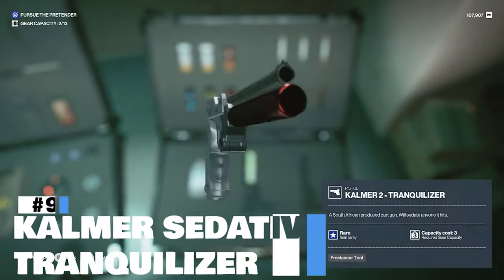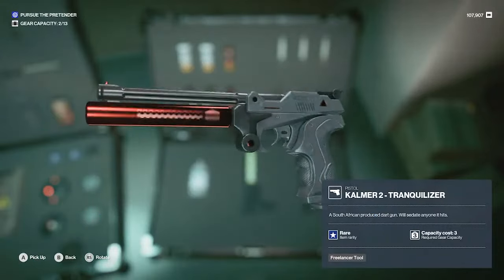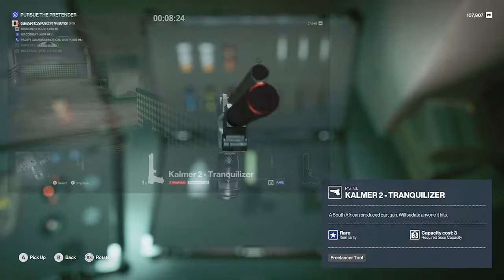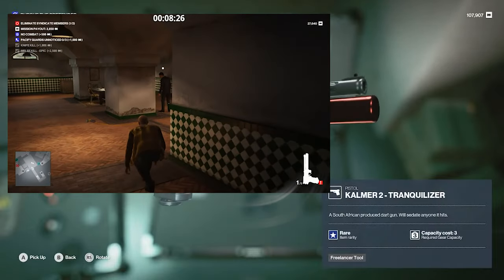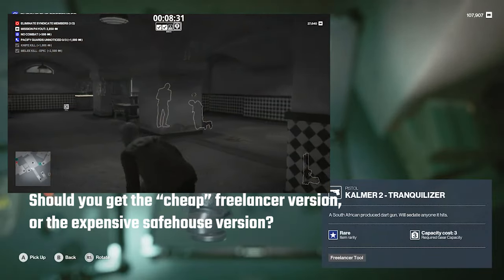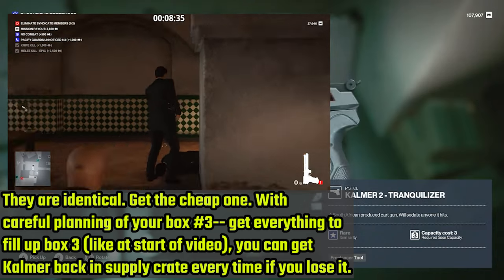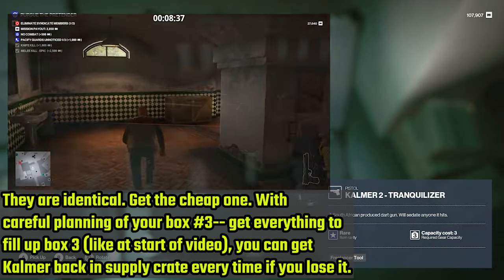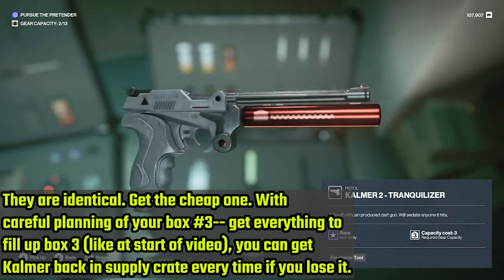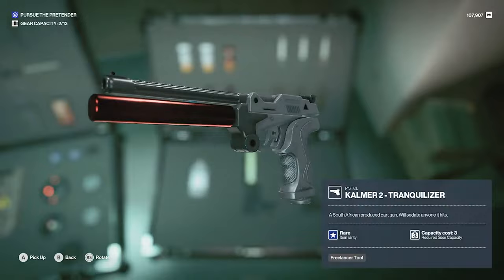Coming in at number 9 is the Kalma 2 tranquilizer. Carrying 2 darts, this item is amazing for ranged silent takedowns. As long as no one sees you fire the darts, even if someone finds the body they'll treat it as an accident — like the person fainted. The darts also count as sedative poison and count toward poisoning guards or targets. I rank it a little bit lower because it is heavy at a cost of 3, and it's more of a luxury item — having it makes your life easier but it's not absolutely essential.